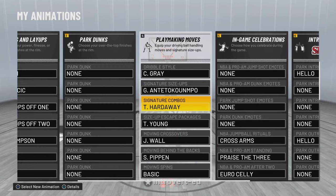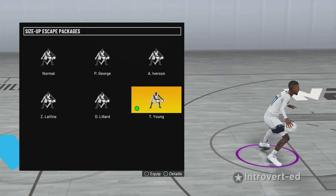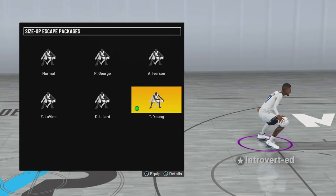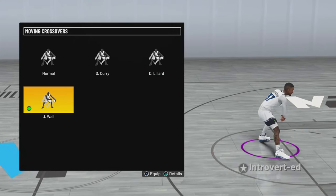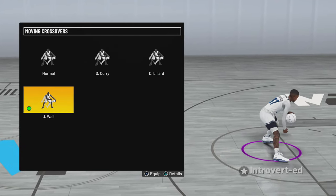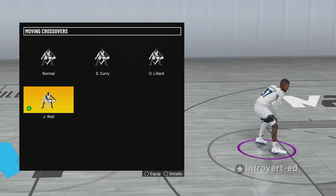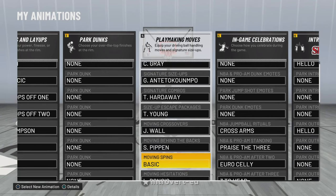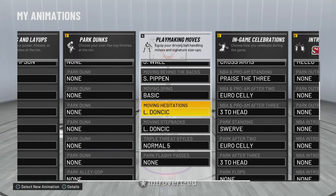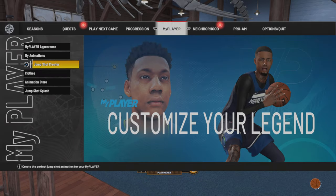These right here I don't really use that much so I just keep it on TM Hardaway. For my combos I switch between Trey Young and Damian Lillard. For my crossovers I've actually been using Chris Paul on my other players, but for right now I'm using John Wall. And then my behind-the-back is Scotty Pippen — basics and all that.